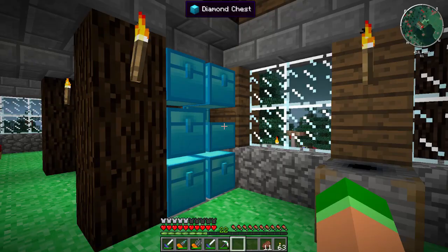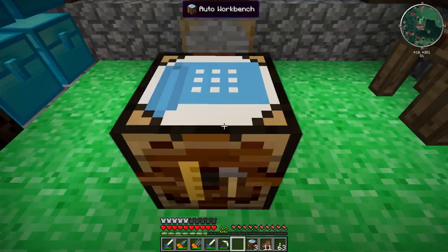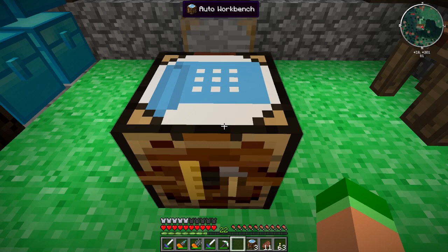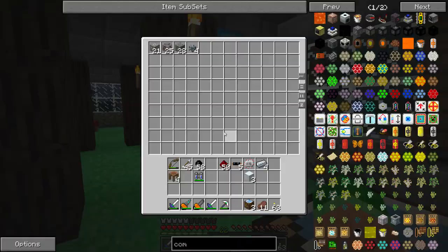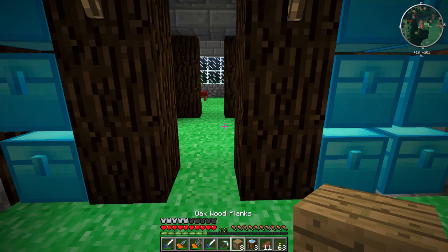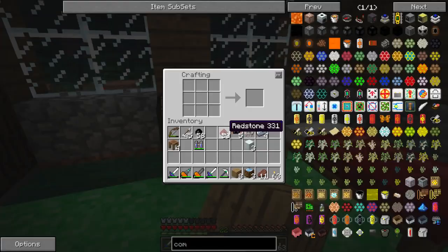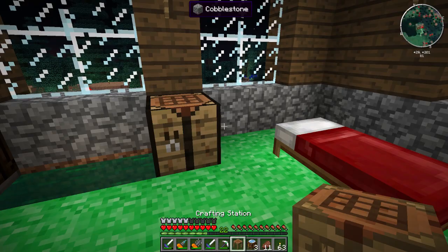I was looking for something I can work on on YouTube and have things preset so you don't have to watch me craft. You guys told me about these — they're called crafting stations. Pretty easy to make: just a crafting table and then stick that back in the crafting thing and you get the crafting station. I like it, it's pretty fancy.